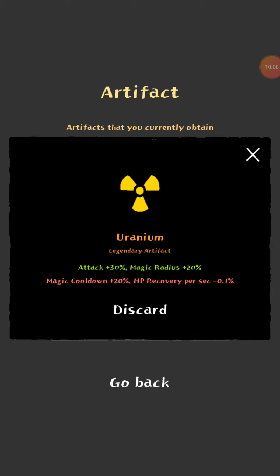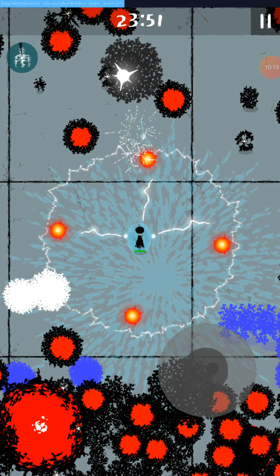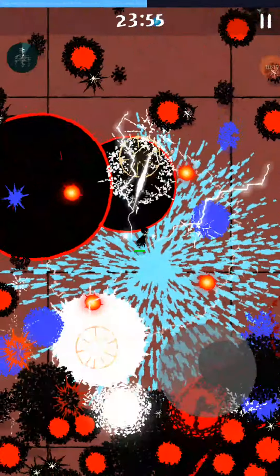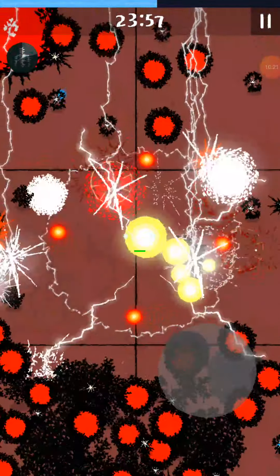Magic cooldown plus 20% - that's why the shield seems so slow. It's even boosting my attack though, so I think radium is pretty good. Or was it uranium? It's probably uranium, not radium. No one knows what radium is.